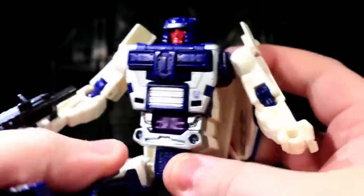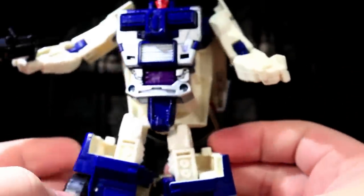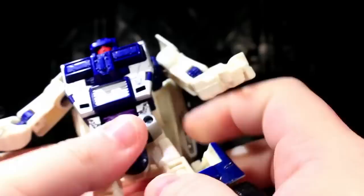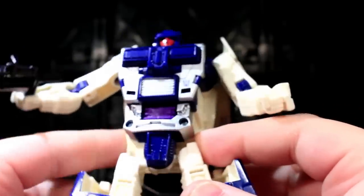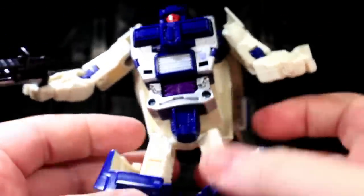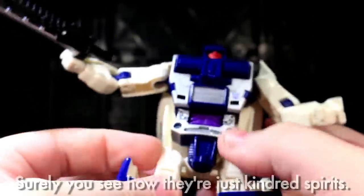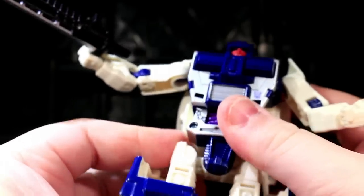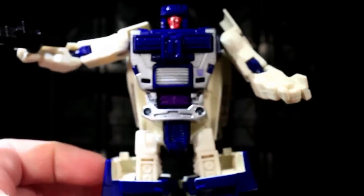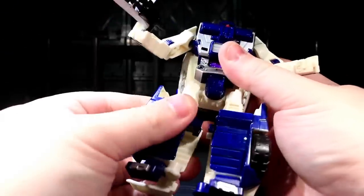The hips are ball jointed with full Van Damme ability, but they're weird. He's got hips on a separate sideways axis, technically separate from each other, but in the case of Breakdown they do have a kind of stopper, so they have an outward extended point and a most inward extended point. They are annoying because they don't really lock anywhere and could help with poseability, but more often than not they just end up making this guy feel kinda wiggly in a way that is not helpful.